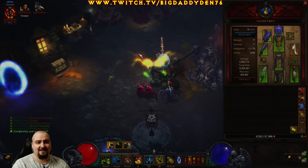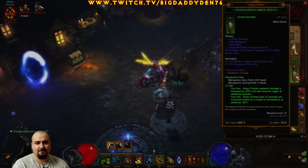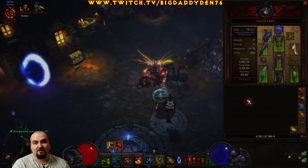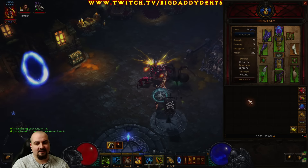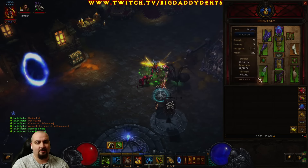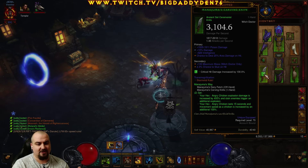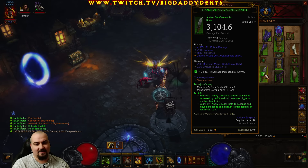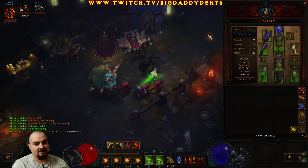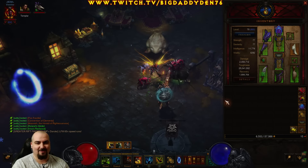Okay guys — gear. For the optimal stats of all this gear please refer to the Diablo Fans build guide in the description of this video. Click on that link and all the best rolls are there. For the weapon setup you want to use the Manajuma's set — Carving Knife and Mojo. Basically this makes Angry Chicken hit a lot harder, does additional explosions on more mobs, and makes Angry Chicken last 15 seconds. So it's basically required for the speed farm build.